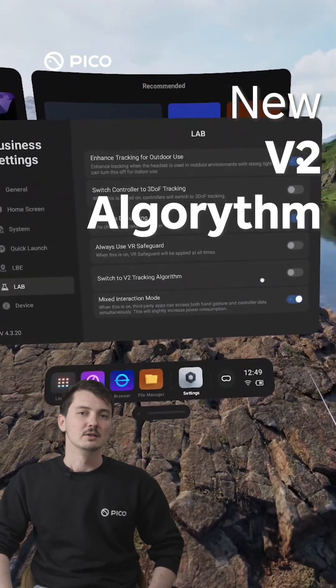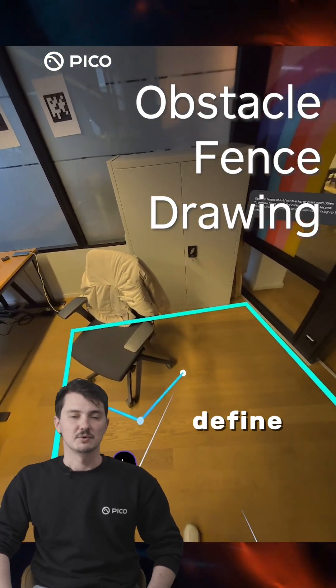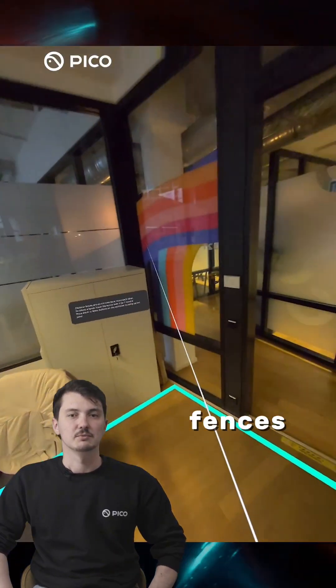New version 2 algorithm: switch manually for improved mapping and positioning in large areas. Obstacle fence drawing allows you to easily visualize and define boundaries. Fence snapshot and export lets you capture safety zones and obstacle fences for streamlined development.